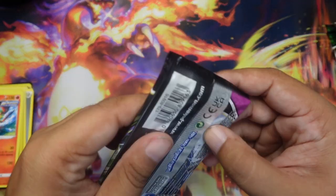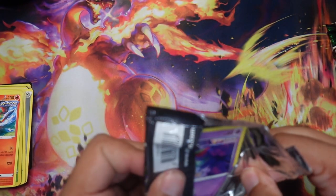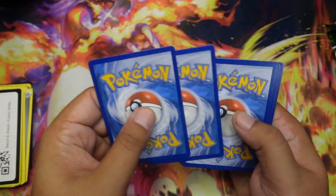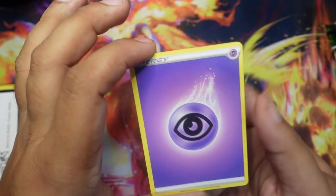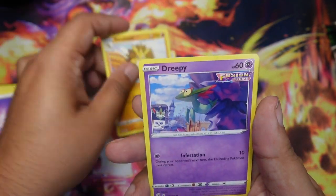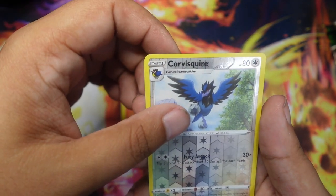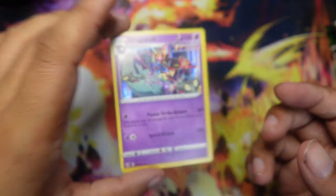Last Fusion Strike pack with Genesect. No hope here — this is starting to be depressing. Psychic energy. Got Sponge Gloves, Corvisquire, Sandslash, Dreepy, Makuhita, Rookidee, Darumaka, Sizzlipede, Reverse Corvisquire, and Holo Dragapult. At least we got a regular holo out of it.